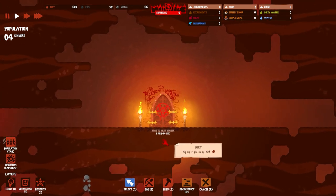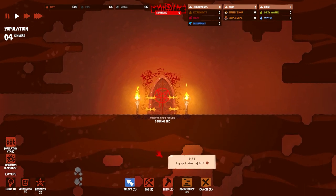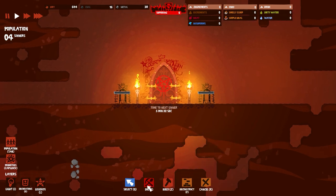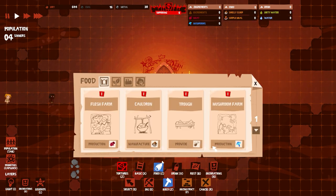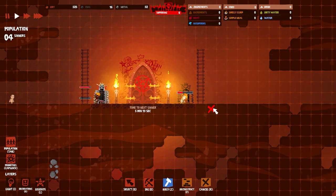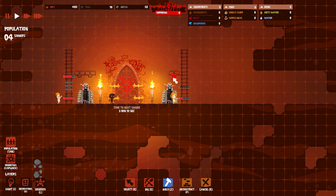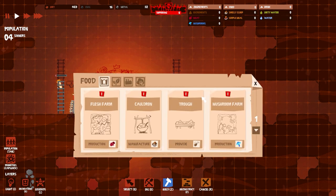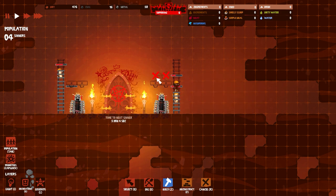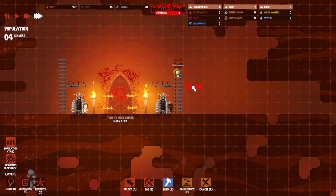We'll start building. First up is building an iron maiden — this seems to be the same design I go with every single time. Someone's gonna come over here and take care of that. Let's give these folks a place to sleep, so let's build up and get some verticality going here. We'll stretch this across right here — I believe their cardboard box will fit there.